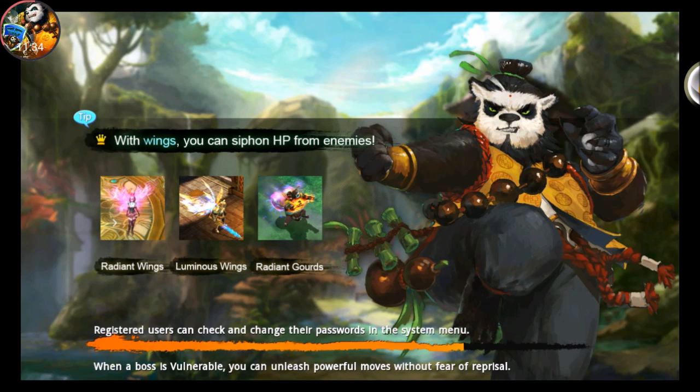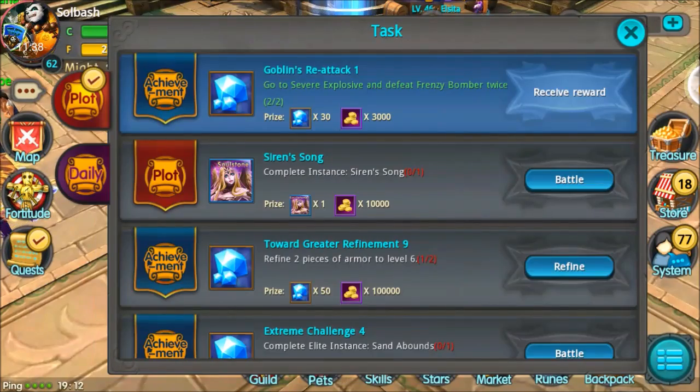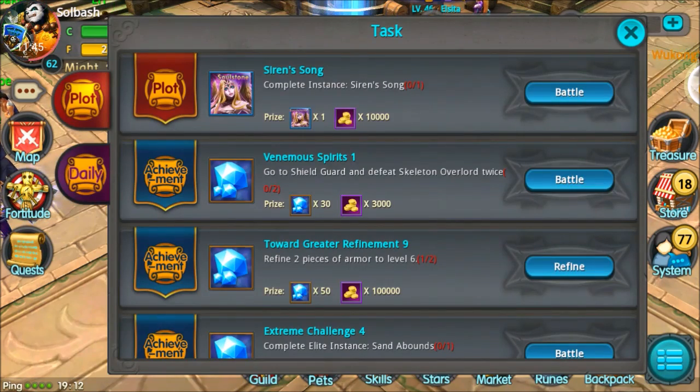Quest complete — more gems, another 30 diamonds. That's 90 diamonds and it's only been almost 12 minutes.